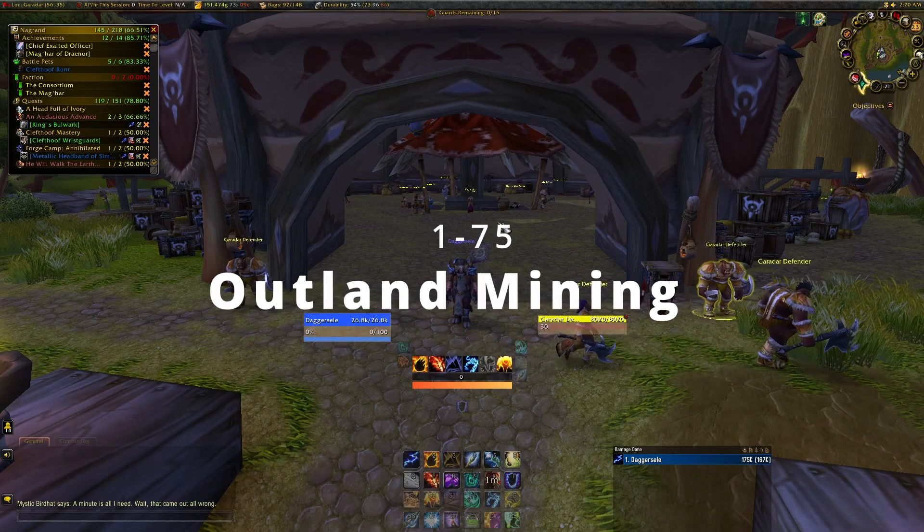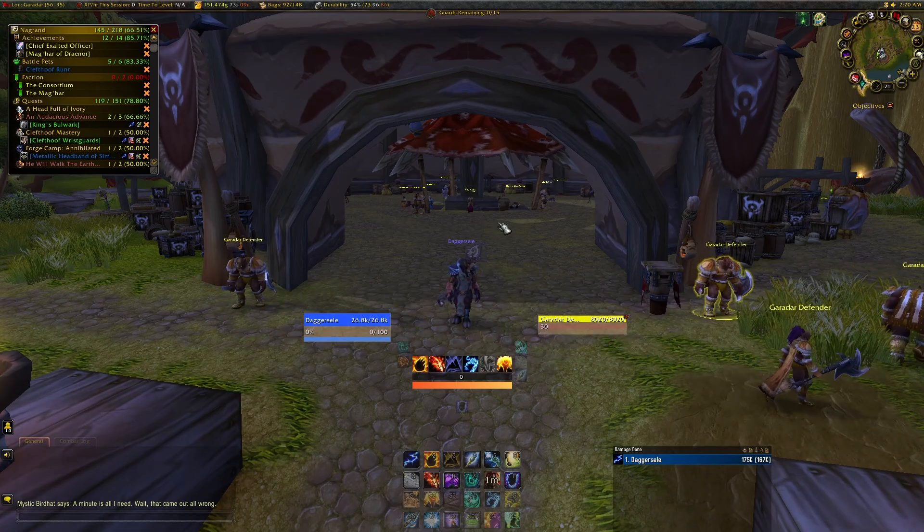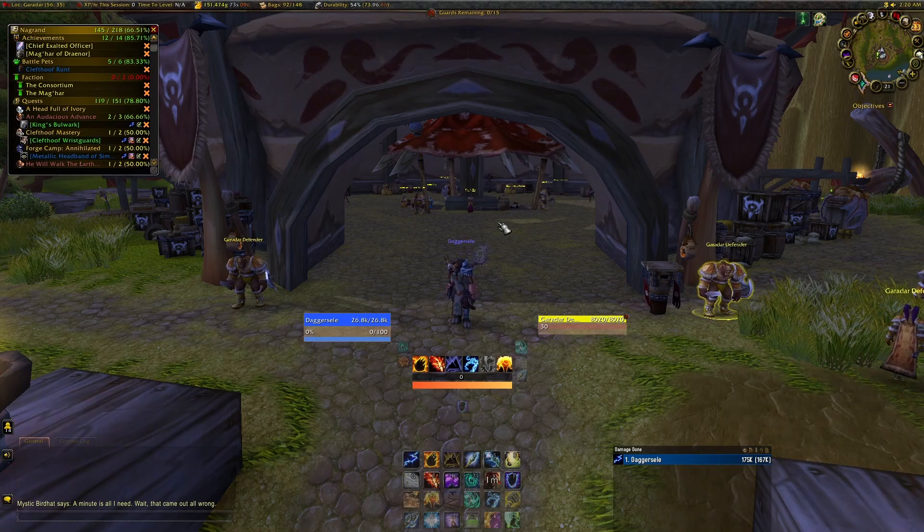Welcome to this quick guide on Outland Mining and how to max this profession in the fastest way. It's going to take you about an hour and 20 minutes, maybe you can get it down to about an hour and 10 if you don't mind mining the Fell Iron Ore after it is grayed out.